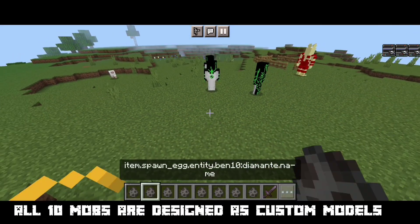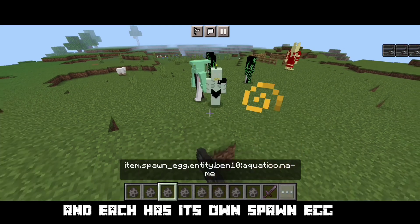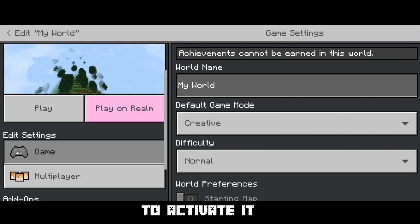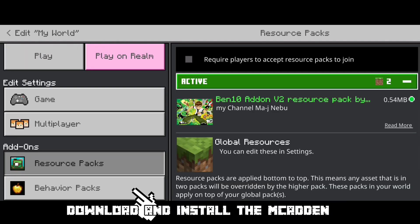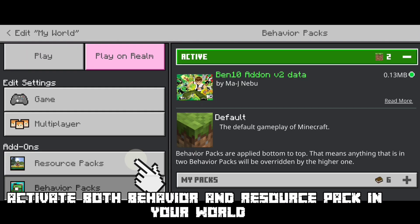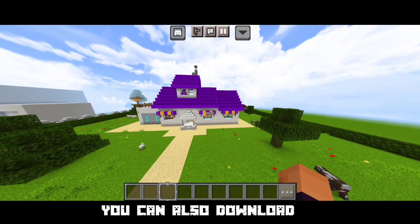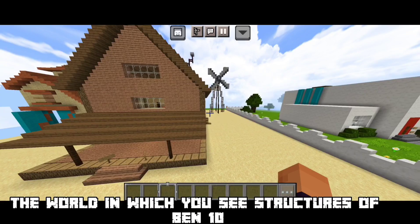All 10 mobs are designed as custom models and each has its own spawn egg. In addition, if you use these functions, you can turn into that mob. To activate it, download and install the add-on. Activate both Behavior and Resource Pack in your world. You can also download the world in which you see structures of Ben 10.